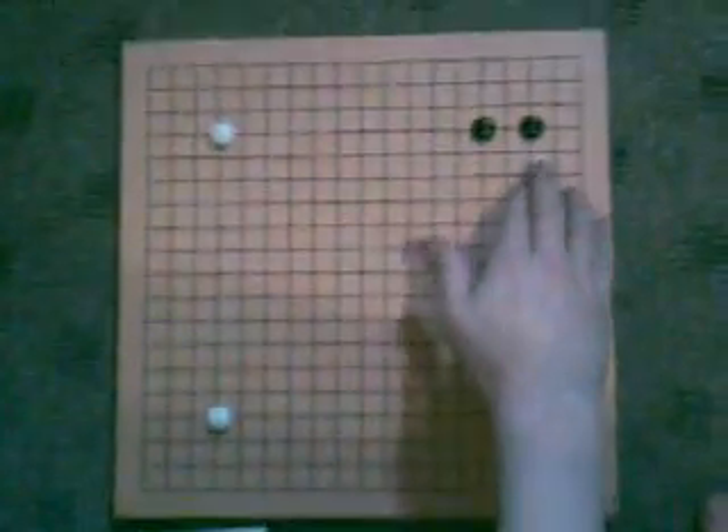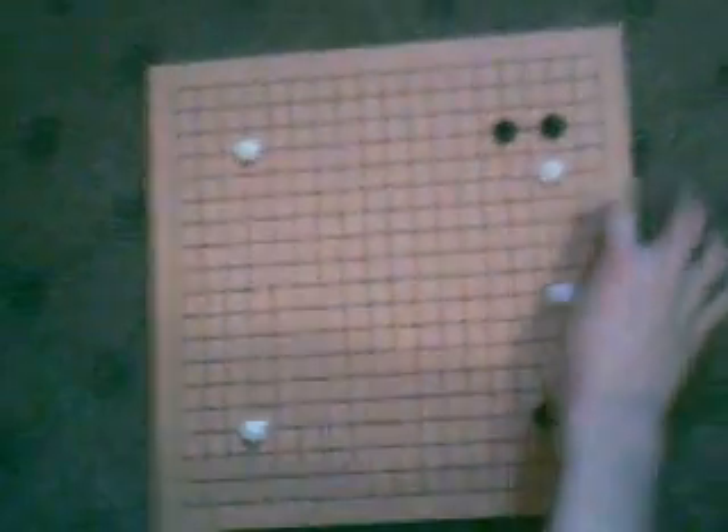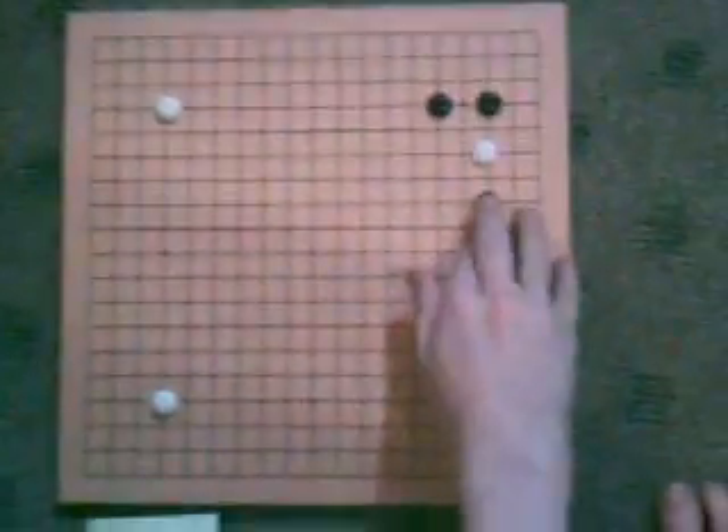What white does is play there to try and keep this area for two eyes. Black responds to this by playing there.